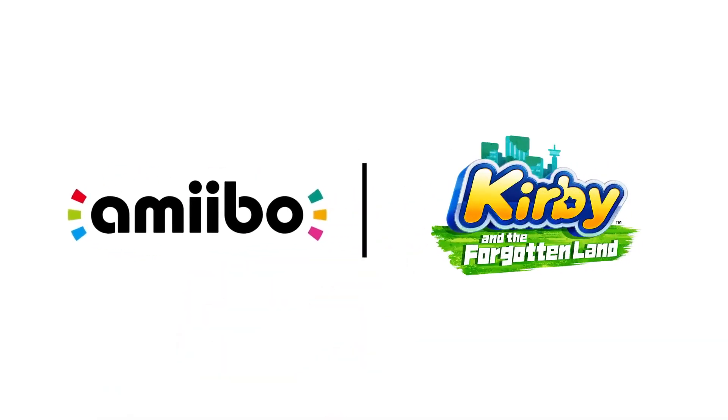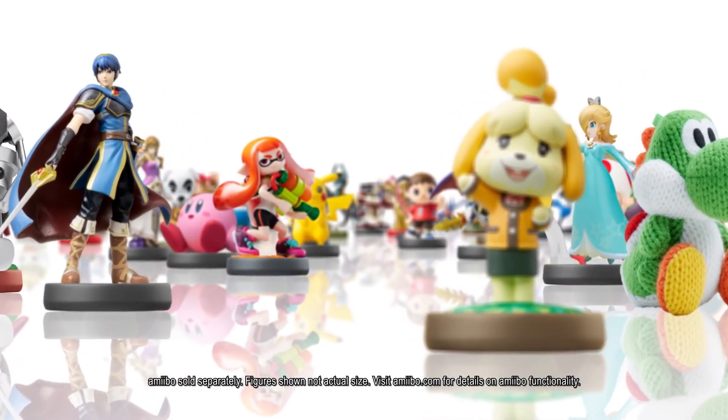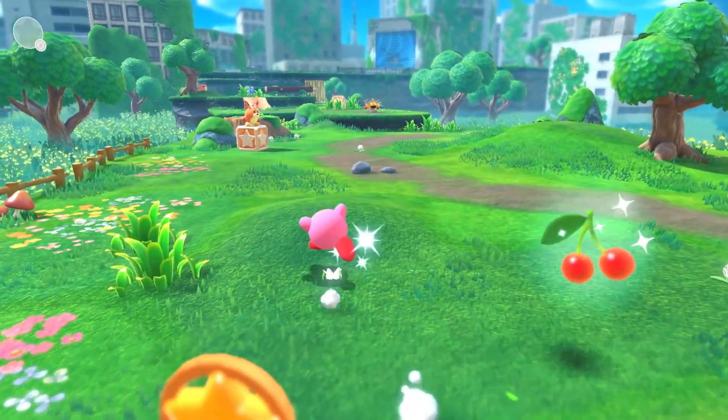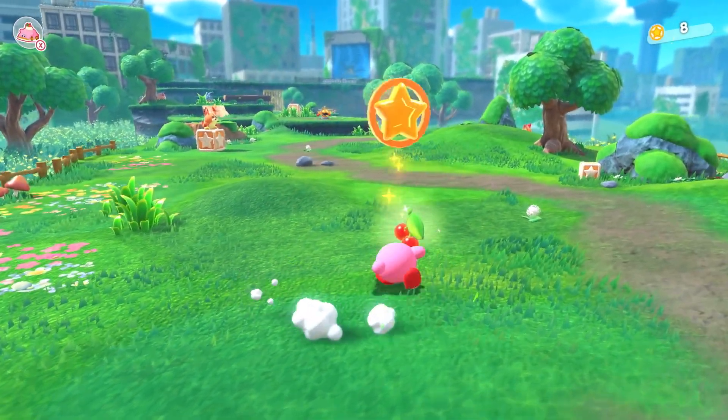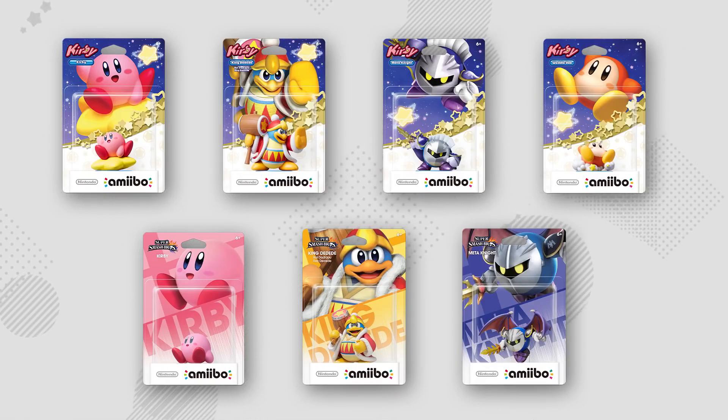Kirby and the Forgotten Land is also compatible with Amiibo figures. Tap compatible Amiibo to acquire helpful items for your adventure. Tap one of the Amiibo shown here to get even better items.